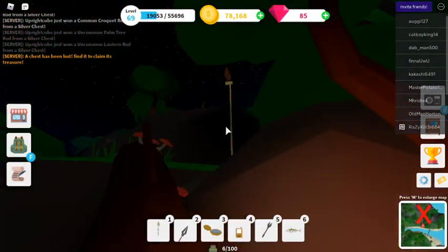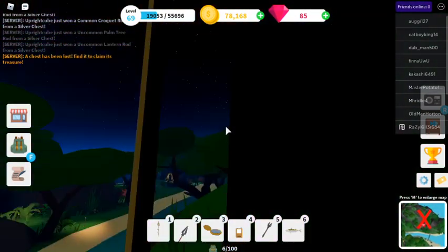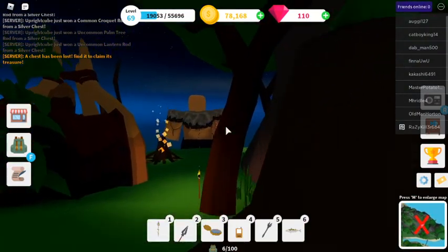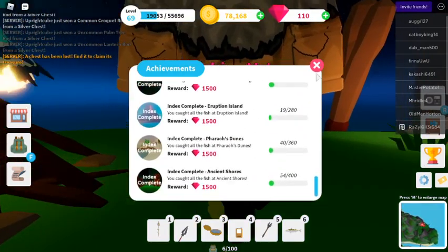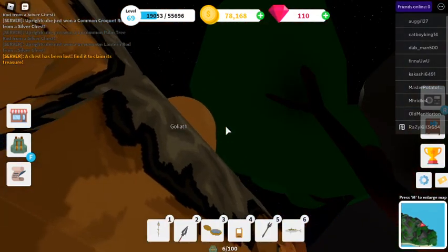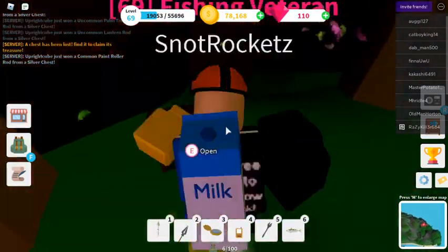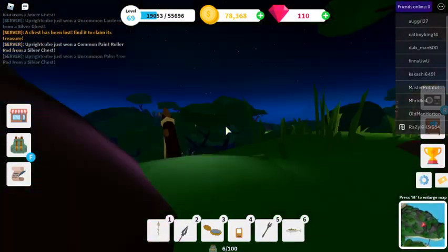Let's get the chest that's nearby. There's also people you can talk to to get achievements like these. I've already completed most of them, so let's talk to Goliath. 'Hello again, thank you for the help. My belly is full now.' I already helped him out. Oh, another chest — the daily bonus chest. Not bad.